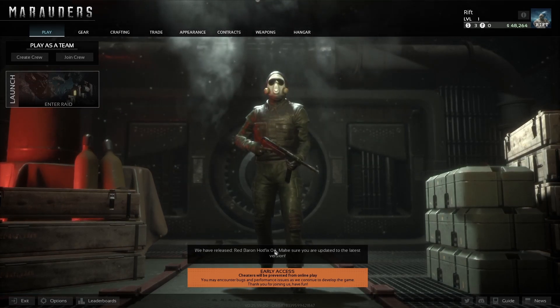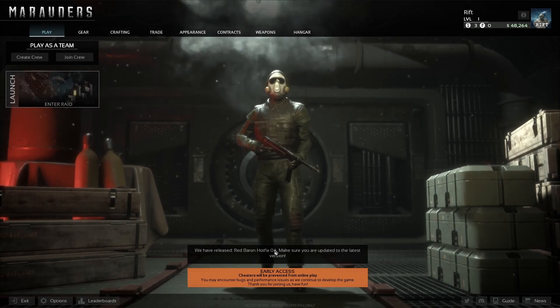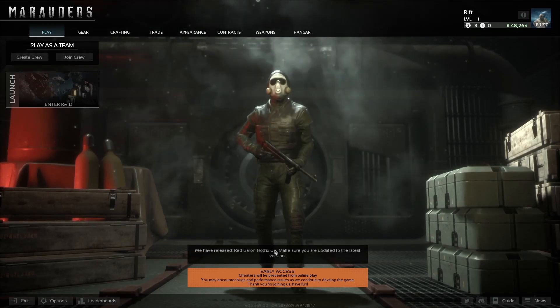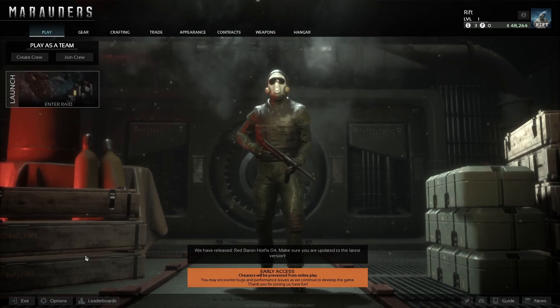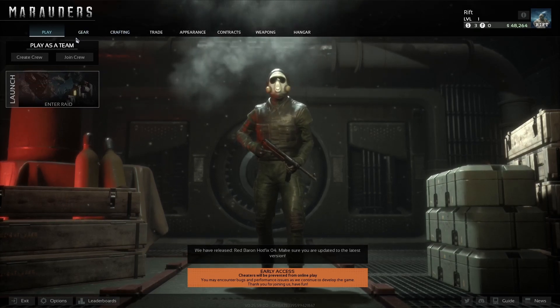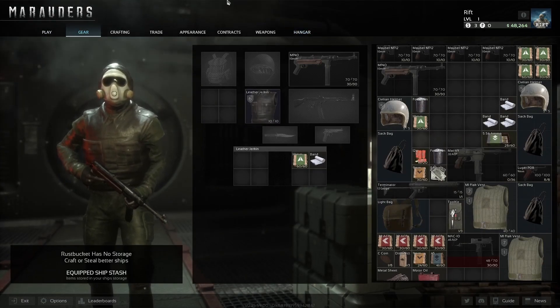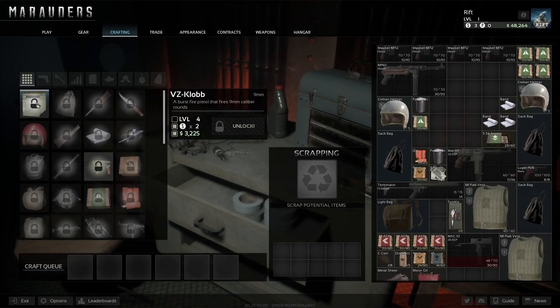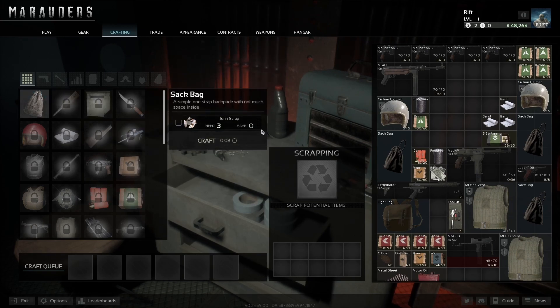Well, this is Marauders. Marauders is a space punk game where you take the concept of Escape from Tarkov and put it in space. It also has ship-to-ship combat, which I like. Today I'm going to show you the basics of the game. You have an inventory right here — the game starts you off with a decent selection. You also have crafting: when you unlock something you can craft it, like a sack bag.